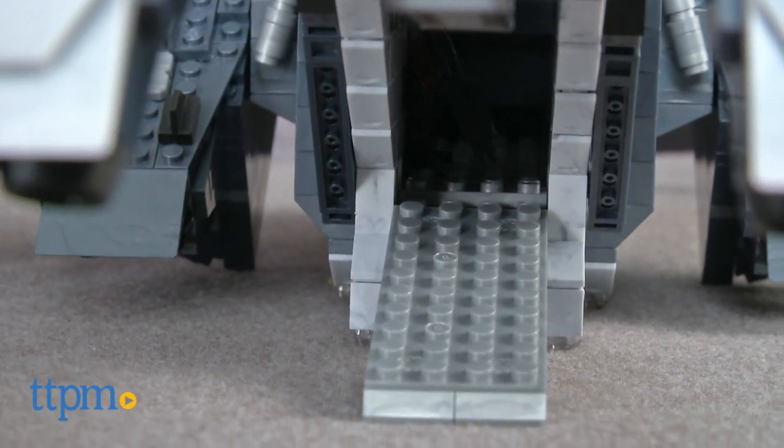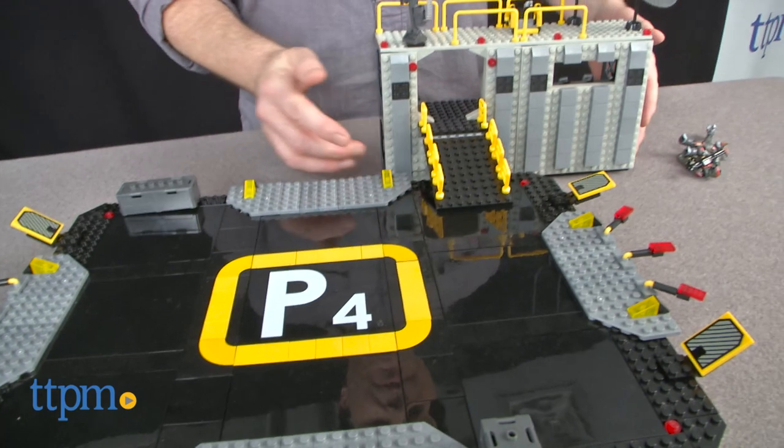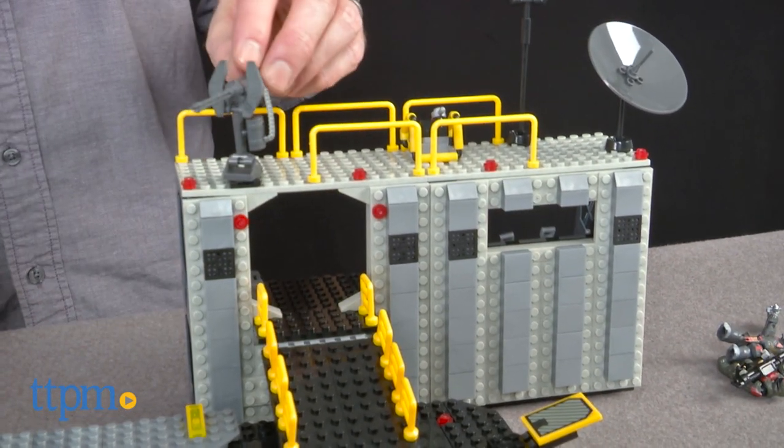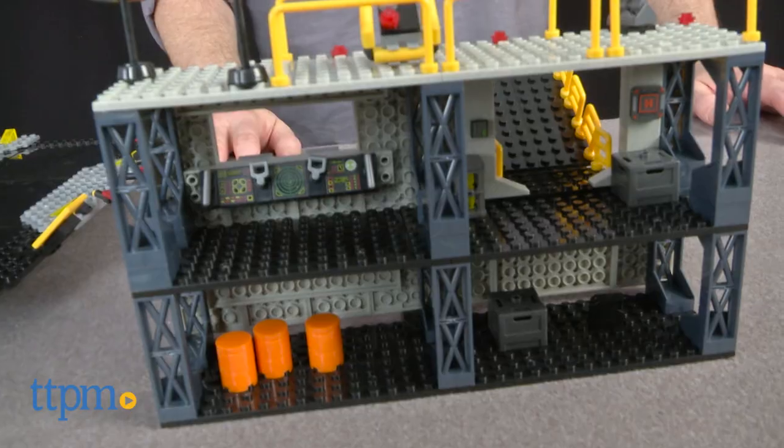The airbase has a landing pad for the Pelican and a command center. Because of the Pelican's size and the landing pad, this set is great for staging Halo scenes or as part of a Halo display.